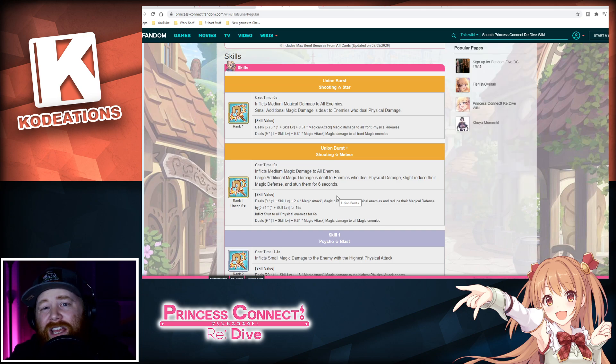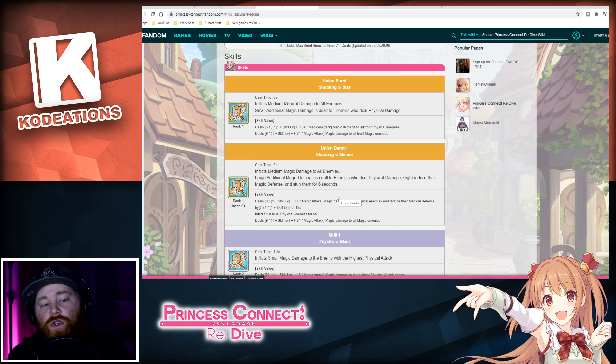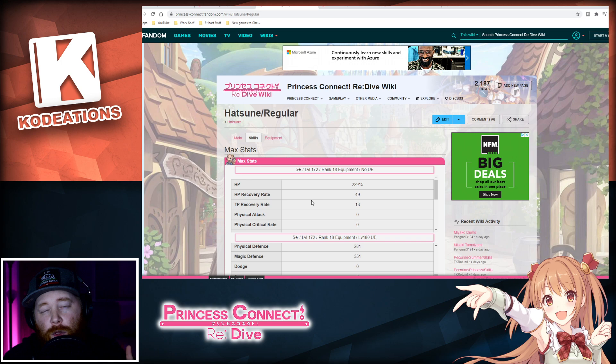That is absolutely ridiculous when it comes to PvP. From all the research I've dug up, she's probably going to be the best magic user in the game, very centered around counter team compositions against beefy and tanky teams in the arena. She's got that six-second stun, AoE damage to all enemies, and large additional magical damage to physical-damage-dealing enemies. If you're going against meta defensive comps, she is an absolute shredder and counter. Hatsune is the best option for climbing the PvP ladder.